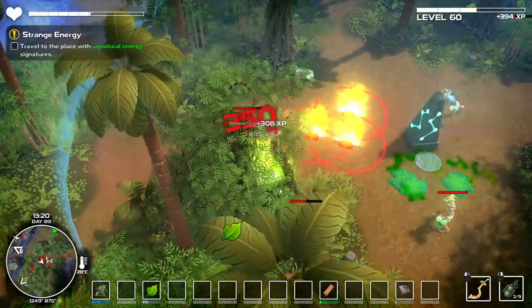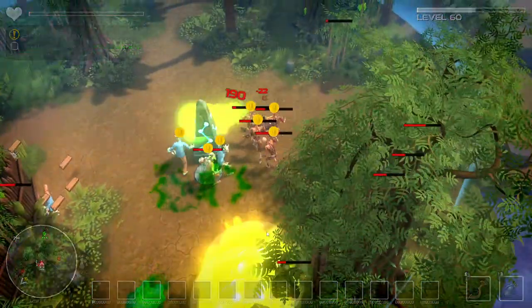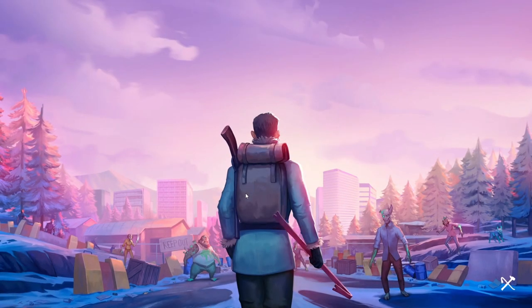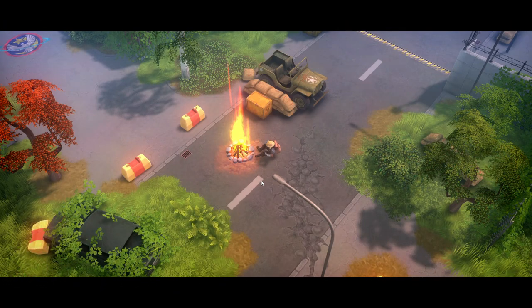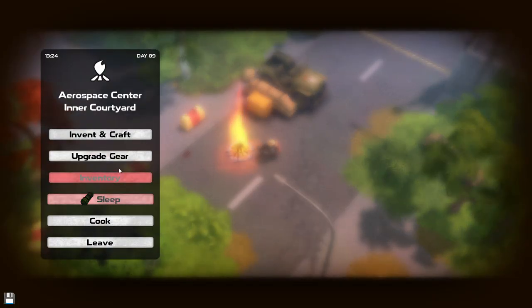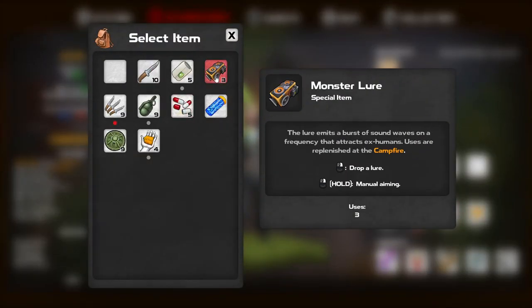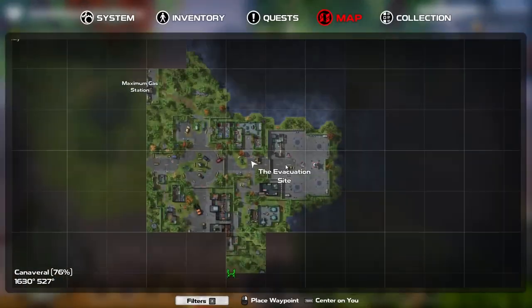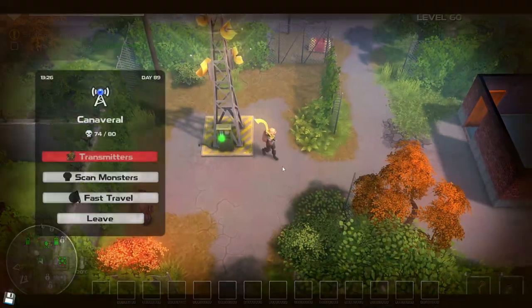I might die. I died. That's actually very bad. That was super bad. We can probably use the mines to cheese it. Good thing we lowered the bridge before - that's super annoying.